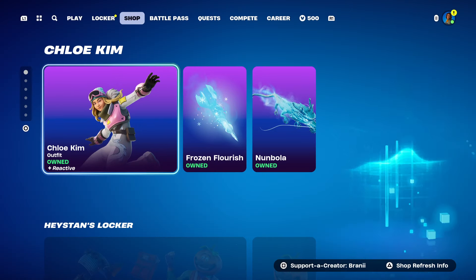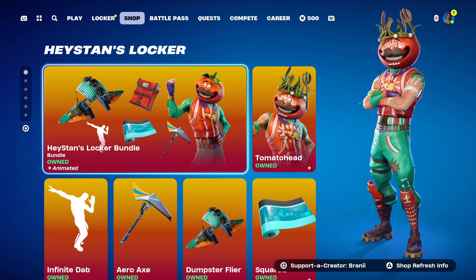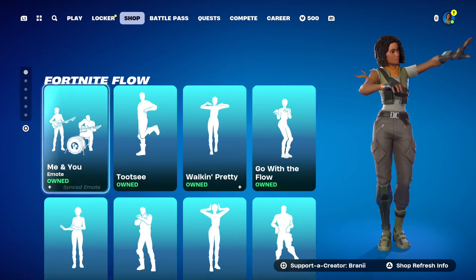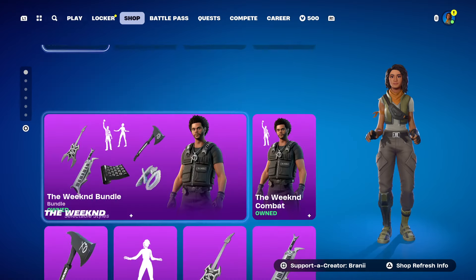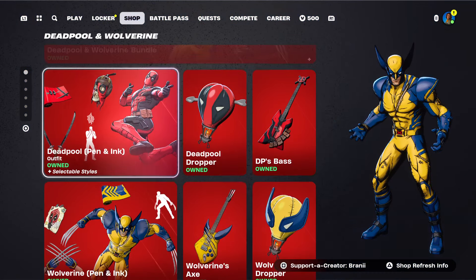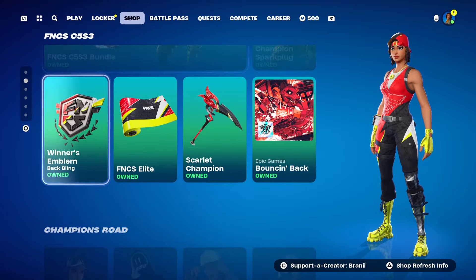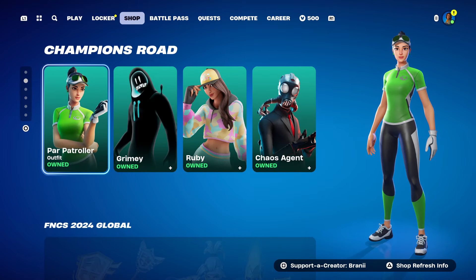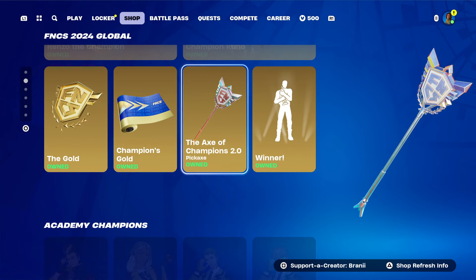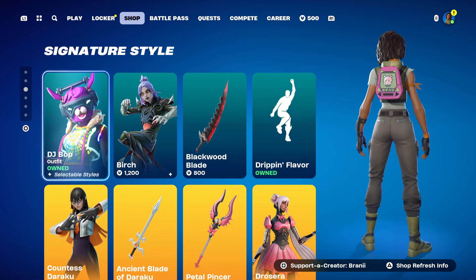Later throughout the video we'll be doing a small gifting spree. Right here we've got the Chloe Kim Icon Series skin — pretty cool. We have the locker bundle still here. We've got the Infinite Dab emote, the Fortnite Flow Icon Series emote. Still no Get Greedy — not sure if it's coming back. We've got the Weekend skin, some Deadpool and Wolverine cosmetics which look insane, and the Champion Spark Plug FNCS skin back in return. The Champions Road skins are still here with the pickaxe.